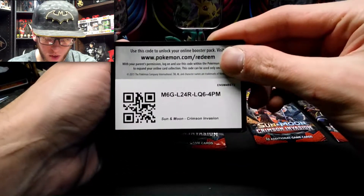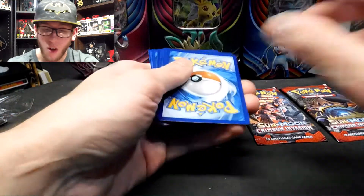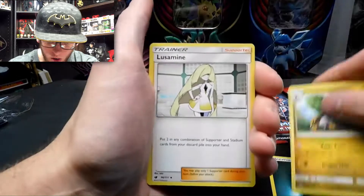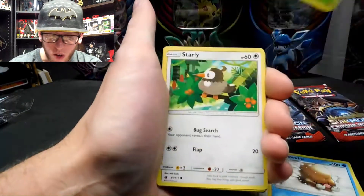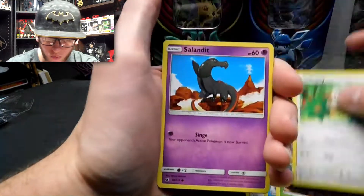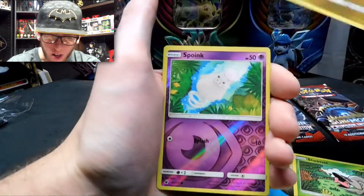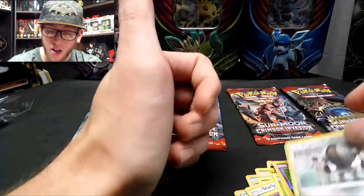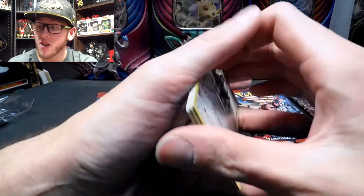That's three commons in a row. Here's the code for you. Energy. Hakamo-o. Lurantis. Piloswine. Skiddo. Starly. Sableye. Shelmet. Jangmo-o. Spoink. Reverse Holographic. And Registeel! Exactly — I'm getting all of them: Regigigas, Registeel, Regice.